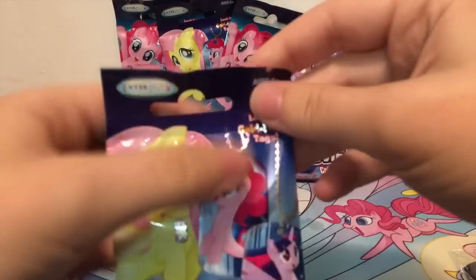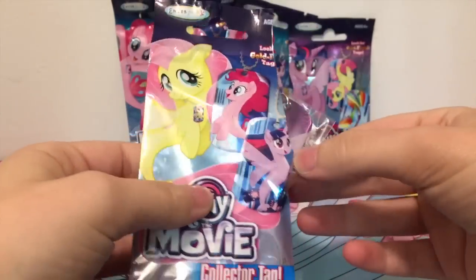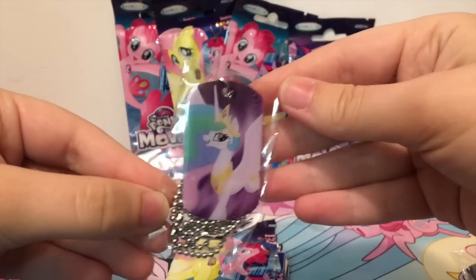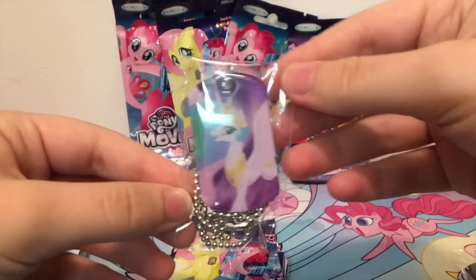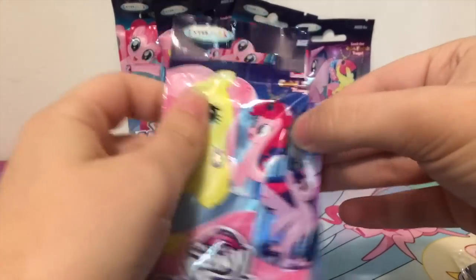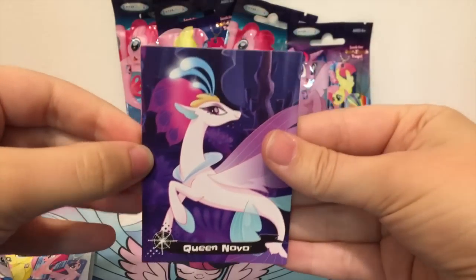It looks like we only have five more left unfortunately, but we will hopefully get some new ones with no doubles. And who do we have? We have Celestia — a very useless character in the film, but a very pretty character. And we have Queen Novo as the card.